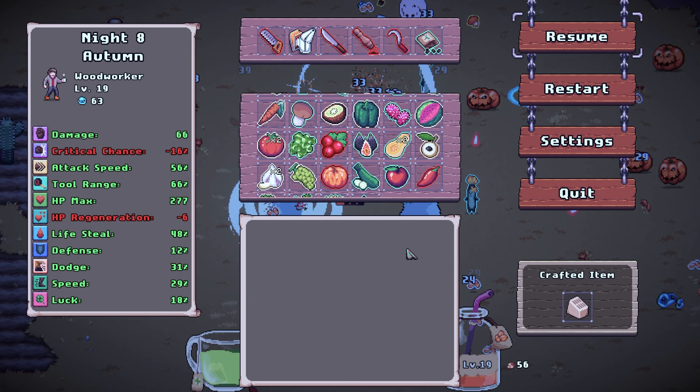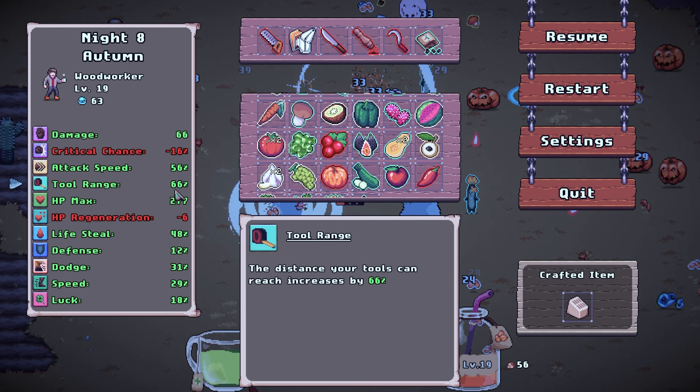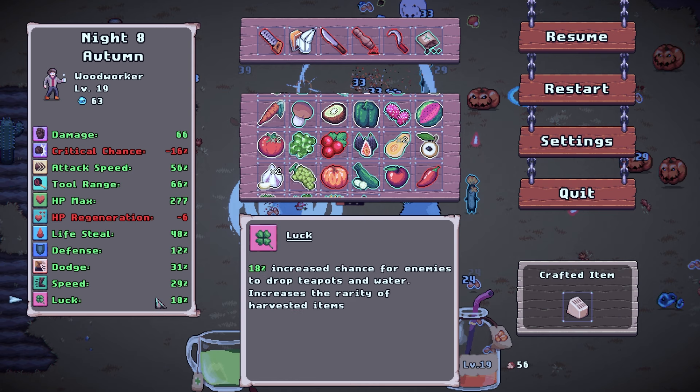Okay, so night 8 — we have a really good run going on here with the woodcuttle. So we have 40% life steal, we doubled it because we're playing the woodcuttle, and there's a scene that doubles your life steal. You also get plus 40% total reigns, and we have pretty good damage — 66 right there. We have 18% luck and 29% speed.